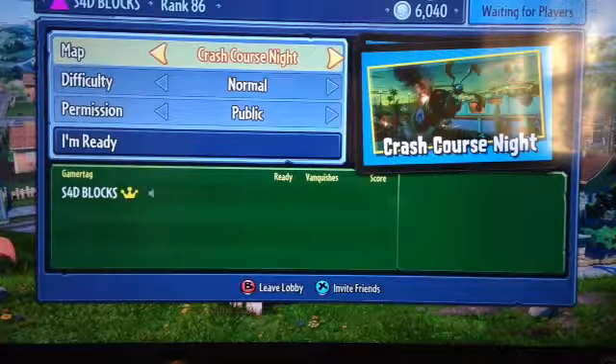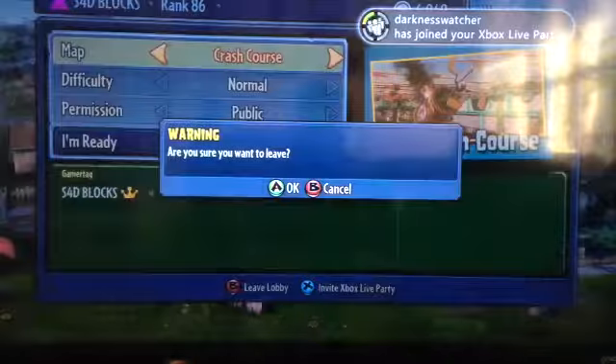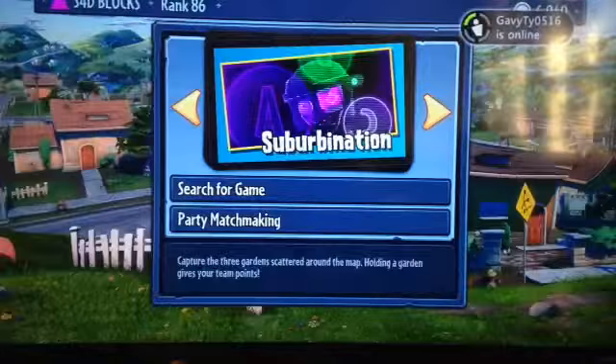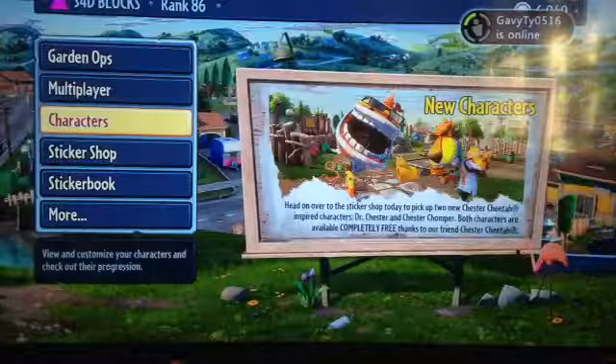Let me show you some new maps — here we have Crash Course. We also have new modes: Suburbination, Vanquish Confirmed.